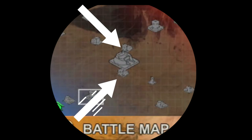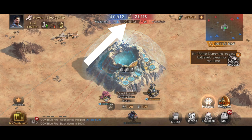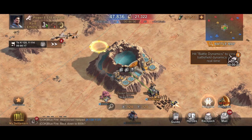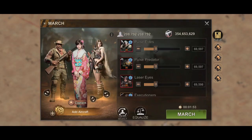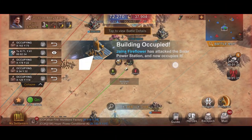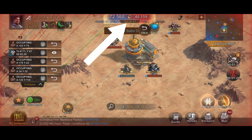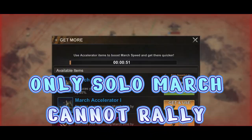There are two power conditioners — one on the top left side of the central reservoir and another on the bottom right side. The central reservoir opens when the Reservoir Raid timer hits 45 minutes remaining, then the power conditioners open six minutes later with 39 minutes remaining. You can only send solo marches to them — the rally feature has been disabled.